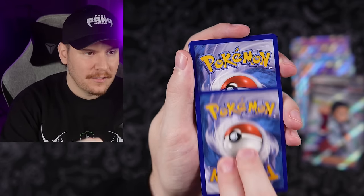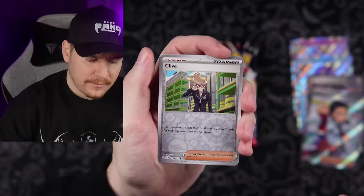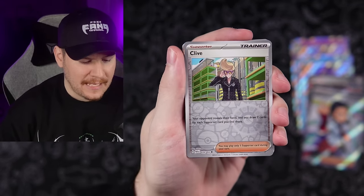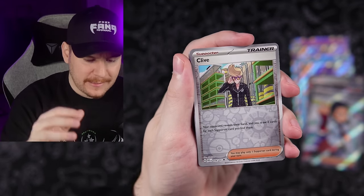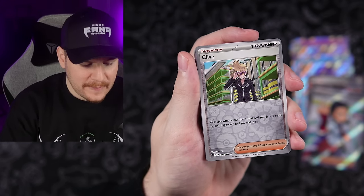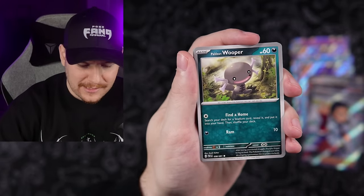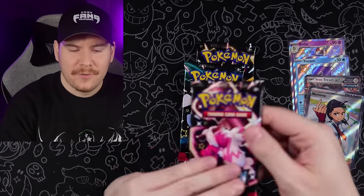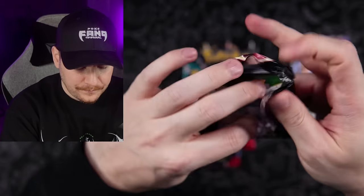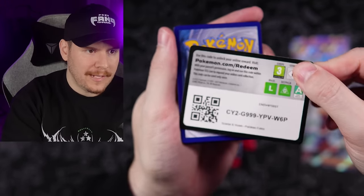Let's go with Psychic again. Regular Show fans know about Punchy's. We got Clive — I think there's a special illustration of Clive in this set with a sort of Chibi style top-down art. Clive, Grievard, and a Zapdos holo. I saw the edge on that one so I kind of knew it was going to be just a regular holo.